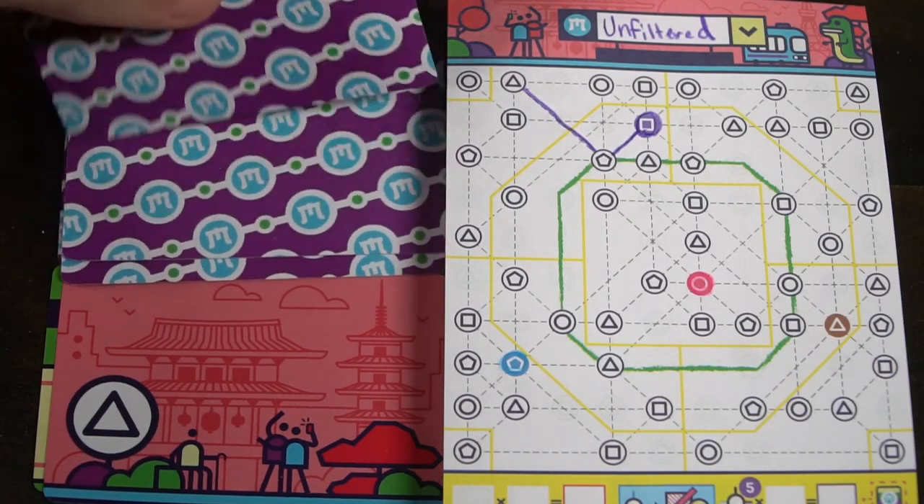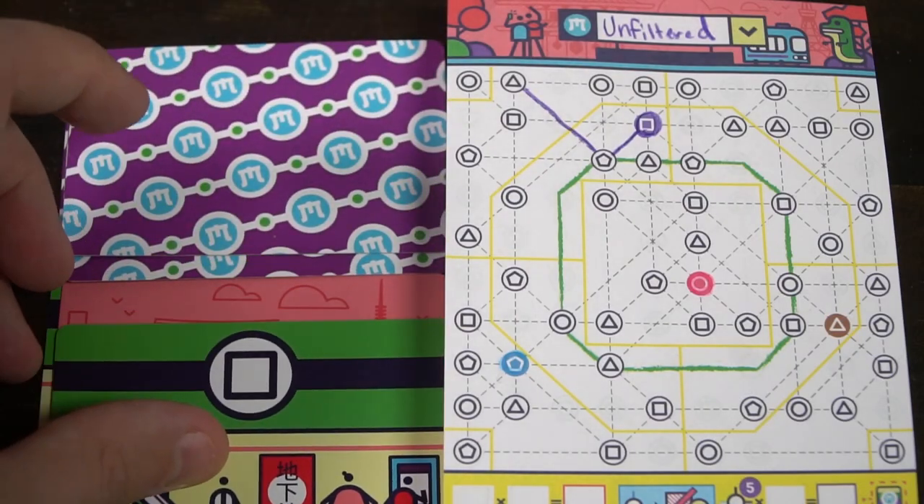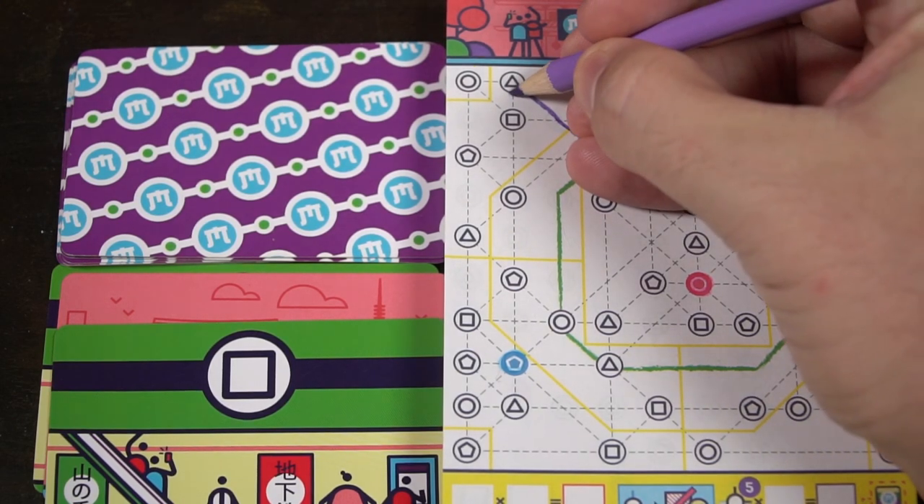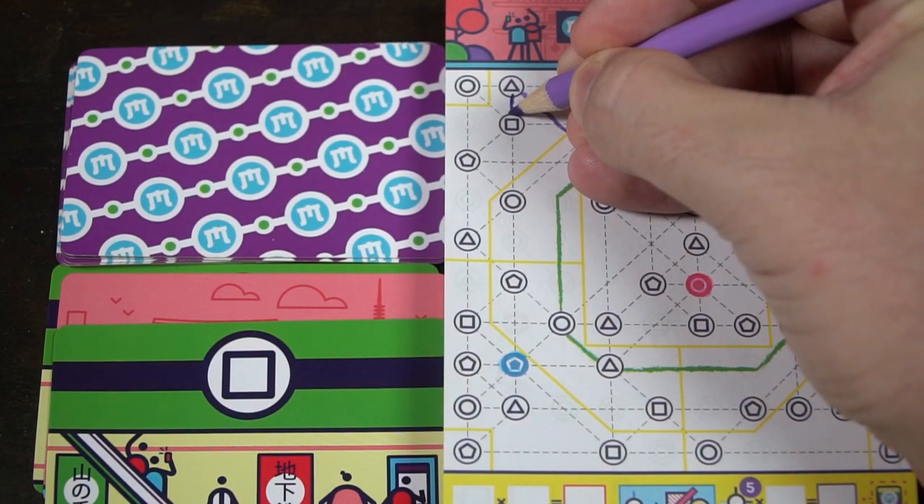The next card you flip over will tell you a new station — say it's a circle — and wherever you are, you'll draw a line to the next circle station. There are rules as to what you can and can't do: you are never allowed to continuously make a line from one point to another that already has a line there unless you have a double station. You are never allowed to go through an already made line. So you always want to connect station to station, avoiding other lines and stations you have made beforehand.